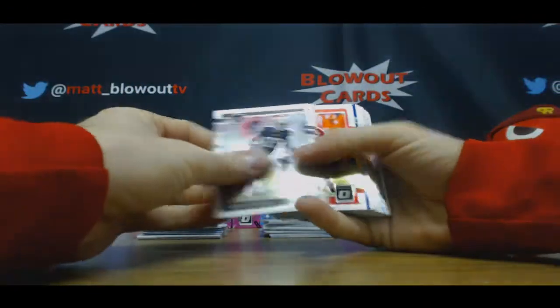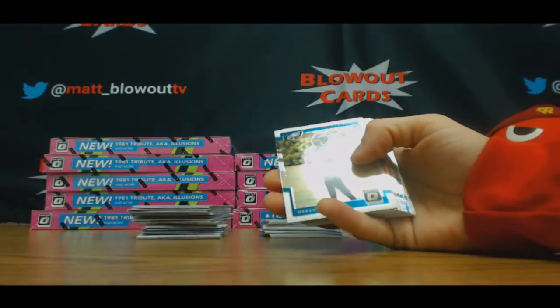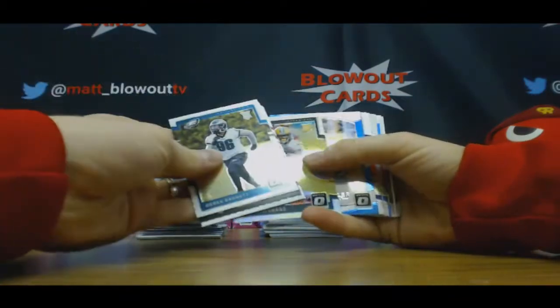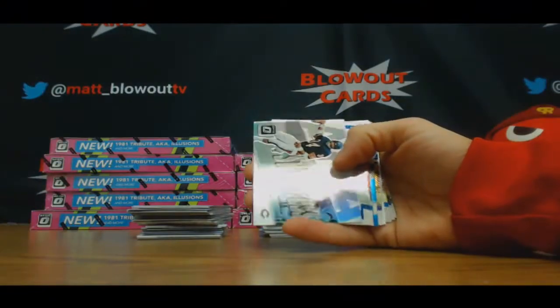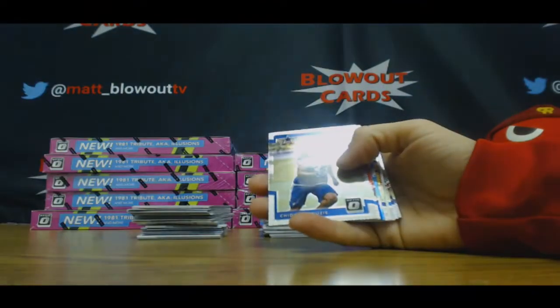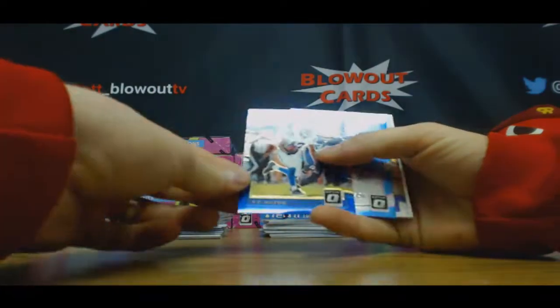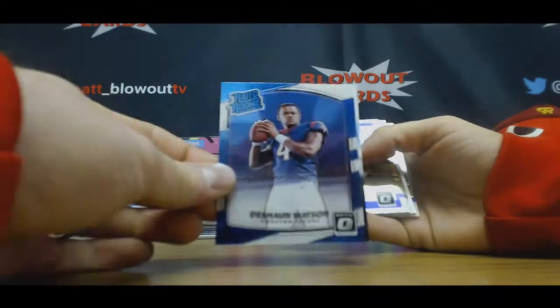Here we go — Cam Newton gridiron kings blue parallel to 149. Aaron Jones, Switzer rookie, nice sweetness, Walter Payton, I like that. Silver T.Y. Hilton blue 149, Deshaun Watson rookie.